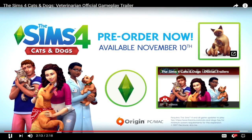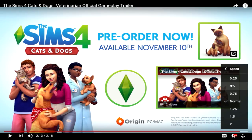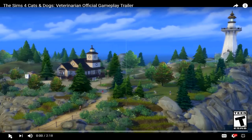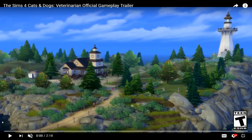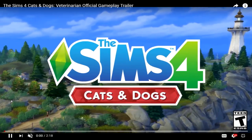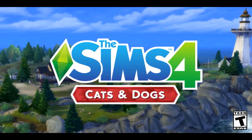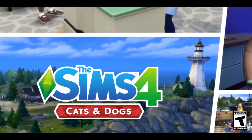Oh my god, that is the coolest thing ever! I'm so excited for this. We're going to re-watch the trailer and I'm going to break it down and look at everything. We get a closer look at Brindleton Bay — it looks so nice. This looks like another community lot, and there's a lighthouse as well. The Sims 4 Cats and Dogs is coming so soon — I can't believe it, we've waited so long and it's coming in just a few weeks.